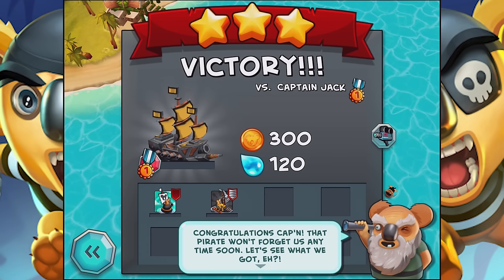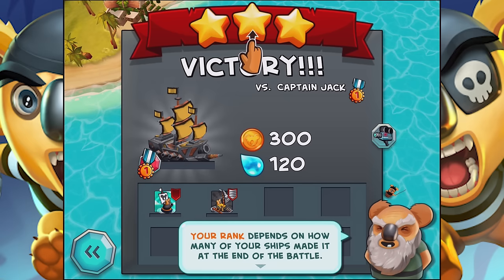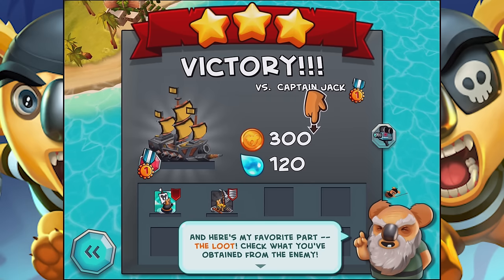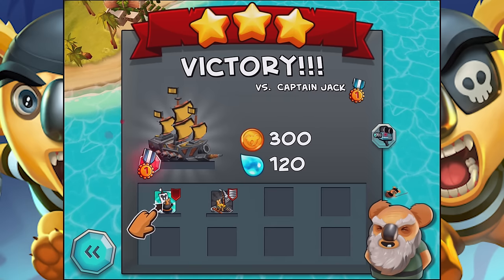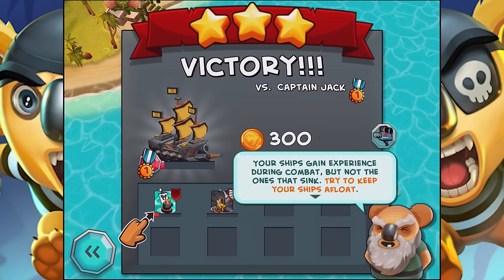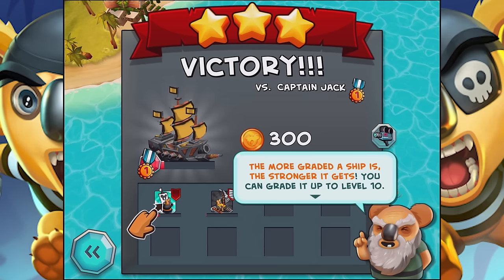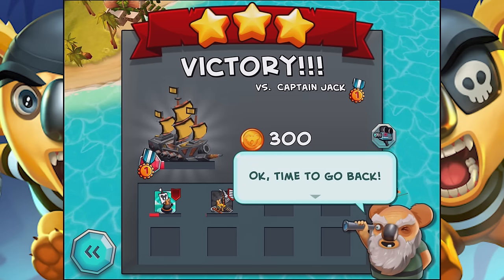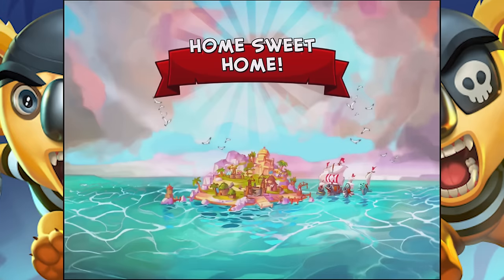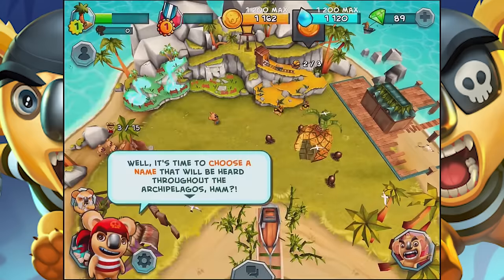Victory! Congratulations, Captain — that pirate won't forget us anytime soon. Your rank depends on how many of your ships made it at the end of battle. My favorite part — the loot. Check what you've obtained from the enemy. Your ships gain experience during combat, but not the ones that sink — try to keep your ships afloat. The more graded a ship is, the stronger it gets. You can grade it up to level 10. What was this stuff that I got? Oh, I guess it was XP. I'm with the program now.